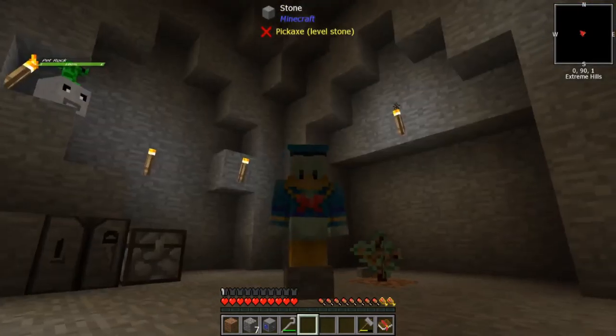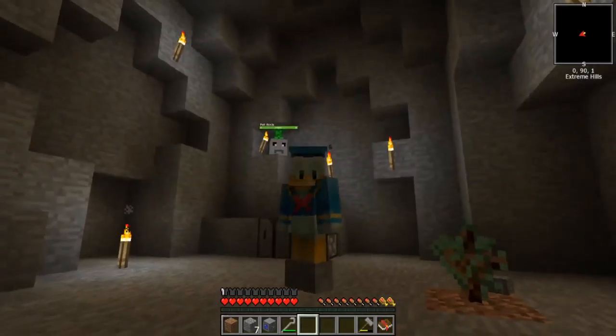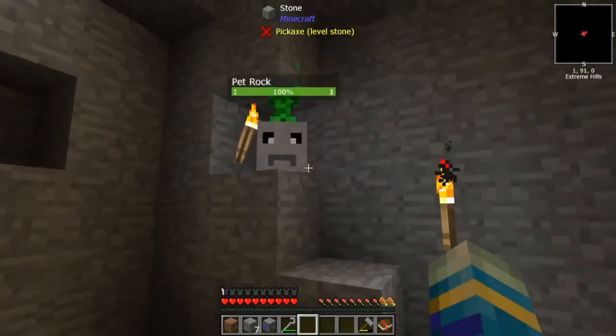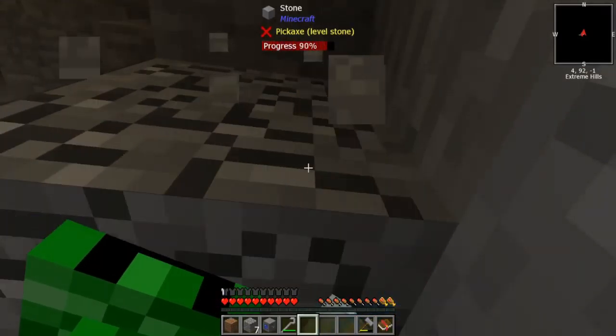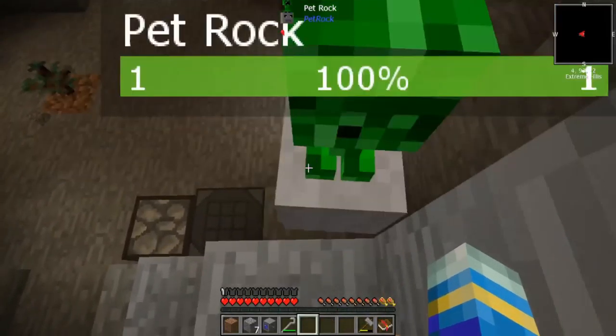What is up guys, today we're gonna be playing some more Stone Block. Oh god, Billy get down! Billy, no — he's up there, why is he up there? Get down buddy, you have to get down. Oh god Billy, no, I don't want you to fall and die, you're the only guy I have, come on.